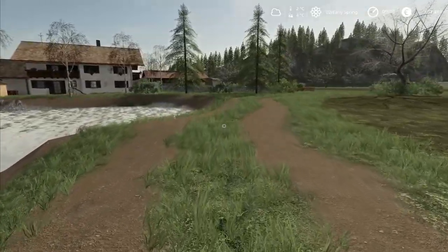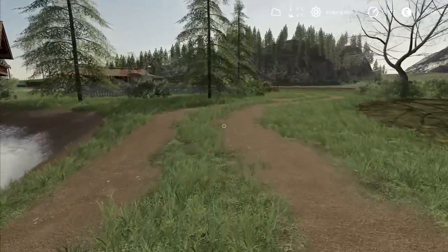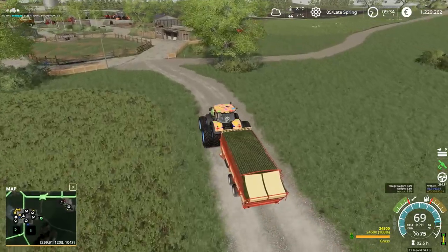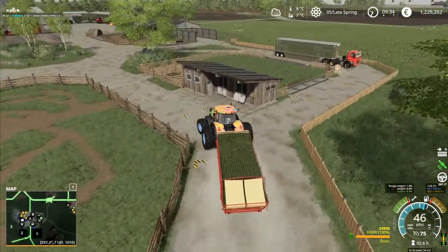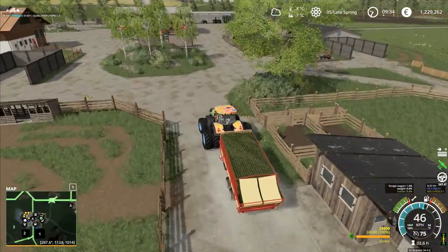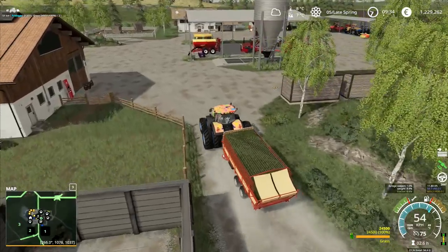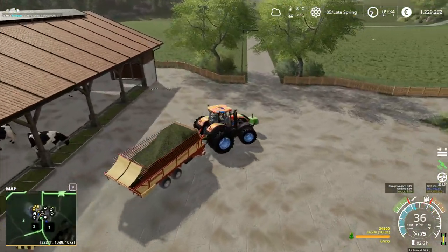Hey folks, it's Frithgar. Welcome back to Alps Panorama at the Northern Sea in Farming Simulator 19. I'll bring you down and we'll dump all of the grass that we can. We've got 24,500 liters of grass in here. We'll dump all of this in for the cows, then we're going to have to go back to ferrying water, and we need a lot of it.